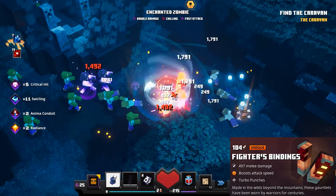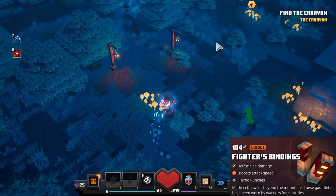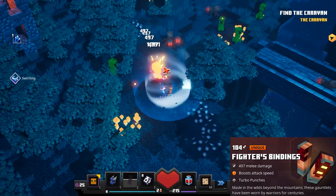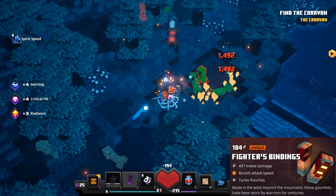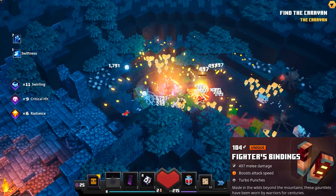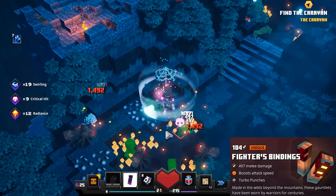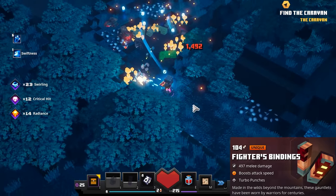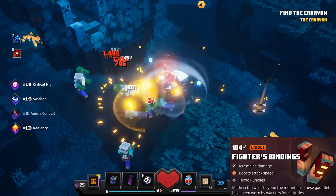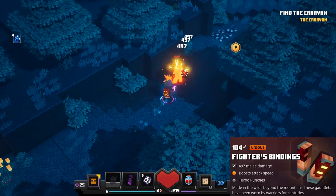Next we have the infamous Fighter's Bindings. These have a unique trait that permanently boosts your attack speed and they have Turbo Punches — meaning no combo, they just keep hitting very very fast. These are the fastest hitting weapons in the game, so you can put enchantments like Swirling, Critical Hit, and Radiance to serious use. The base damage is really high considering how fast they attack. Unfortunately with the recent Jungle Awakens DLC update they were kind of nerfed because the Radiance enchantment was nerfed — it heals 50% less — so these are no longer really the meta, though they are still amazing for killing bosses and can be incredibly strong with the correct enchantments and artifacts.